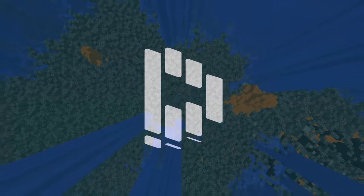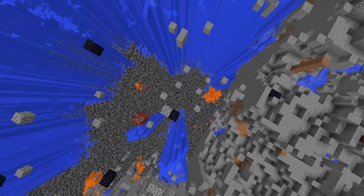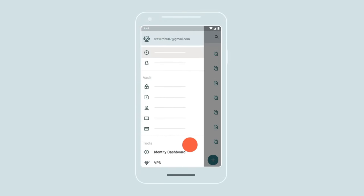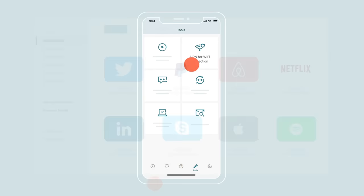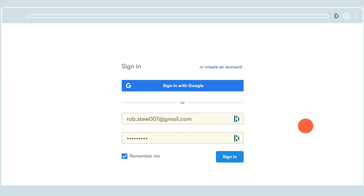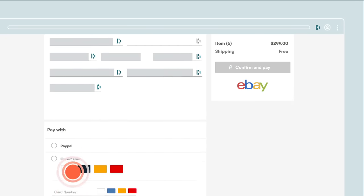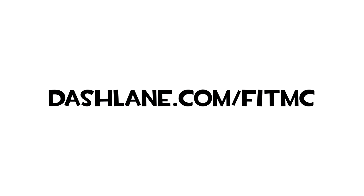Before we continue, I'd like to thank Dashlane for sponsoring today's video. As we spend more time online, it's more important than ever to protect yourself. Dashlane makes it easy to manage everything — they autofill your personal info like addresses, credit cards, and passwords, have a VPN so you won't be tracked, generate super secure passwords, and store your info encrypted. It's free to download on your first device. Click the link in the description to go to dashlane.com/fitmc to begin.